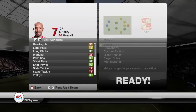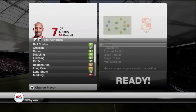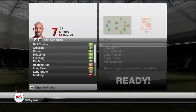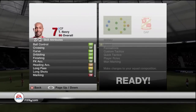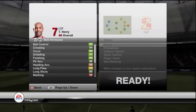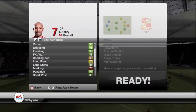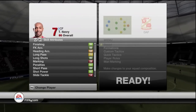I'll just go through the in-game stats. The things you notice are the light green ones. He's got a whopping 99 curve, which means I'll definitely have to try out his finesse shot. He's got 93 ball control, 91 dribbling, 96 finishing, 88 free kick accuracy, 85 long shots, 84 crossing, 92 penalty, 89 short pass, 92 shot power.